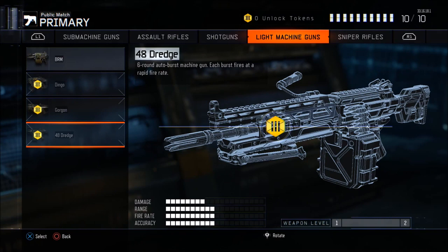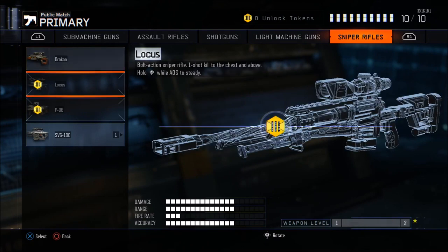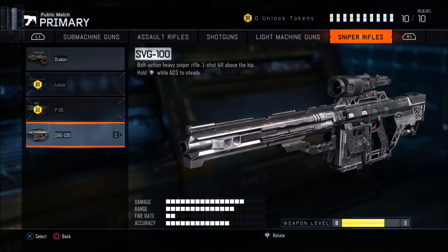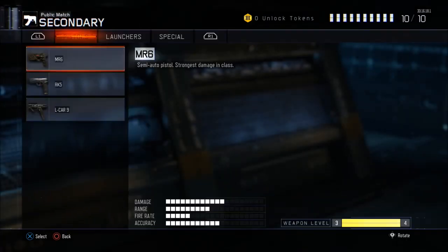The 48 Dredge — six round auto burst machine gun, each burst fires at a rapid fire rate. Sniper rifles: the Drakon, the Locus — basically this game's Ballista. The P-06 — a charge burst that shoots three shots, you have to hit all three to get a kill, not the best. Then the SVG-100 — really reminds me of the DSR 50 from Black Ops 2 and it's just as good if not better, an amazing gun.